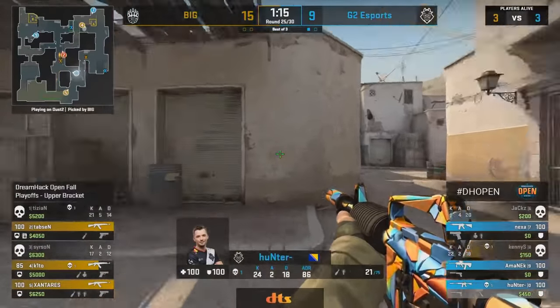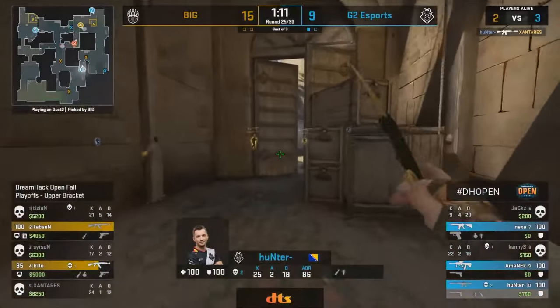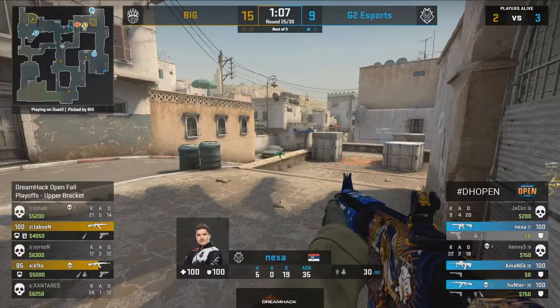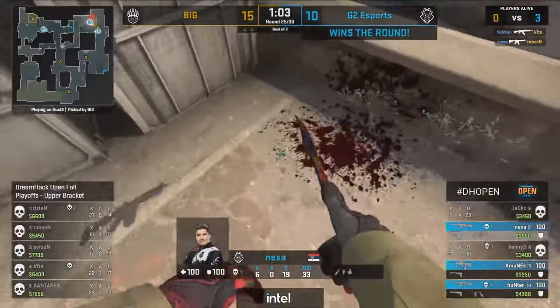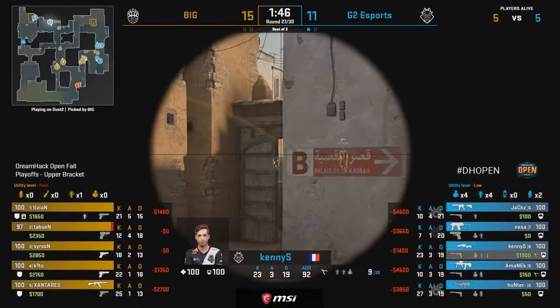We're even at the 3v3. Hunter tries to activate — he saw the trajectory of the smoke over mid, telling him Xanteres was still towards spawn. And there is a player in Goose in the form of Nexa. Five frags across this map, and for him to get two right now would be massive. Yes, he will close alongside Hunter. Yeah, it was very messy — both would just be happy to get that one over with and move on to the next.